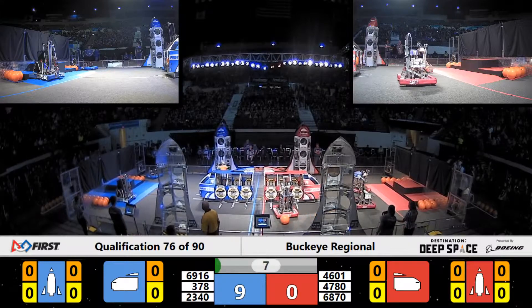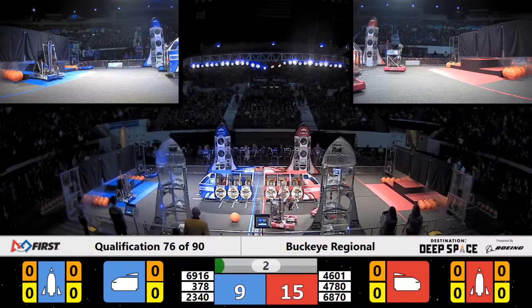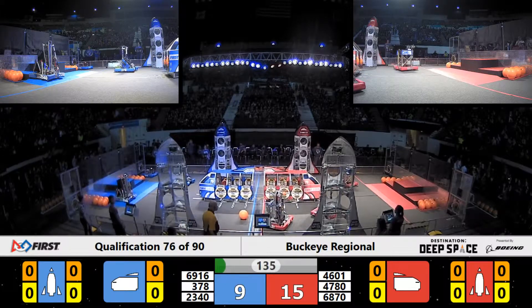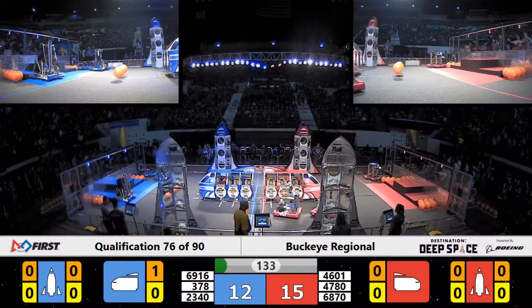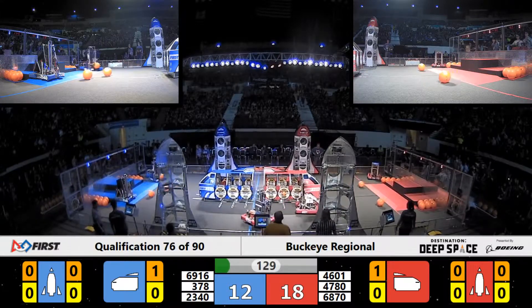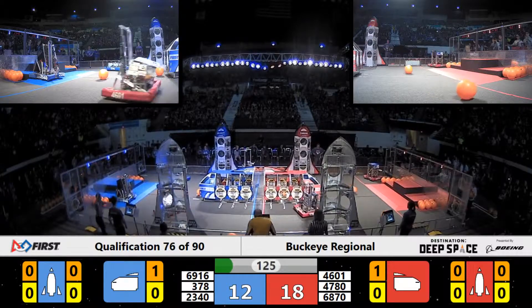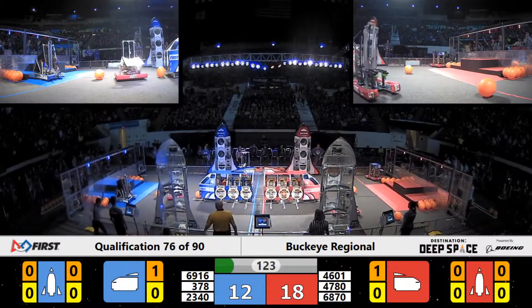Team 4784, the Red Alliance, is quick out of the gates and they drop a cargo pod at the same time as their Blue Alliance counterparts. Team 378, the Newfane Circuit Stompers. It's pretty neck and neck in the early going. We'll see if this match stays close or if one alliance is able to pull away.